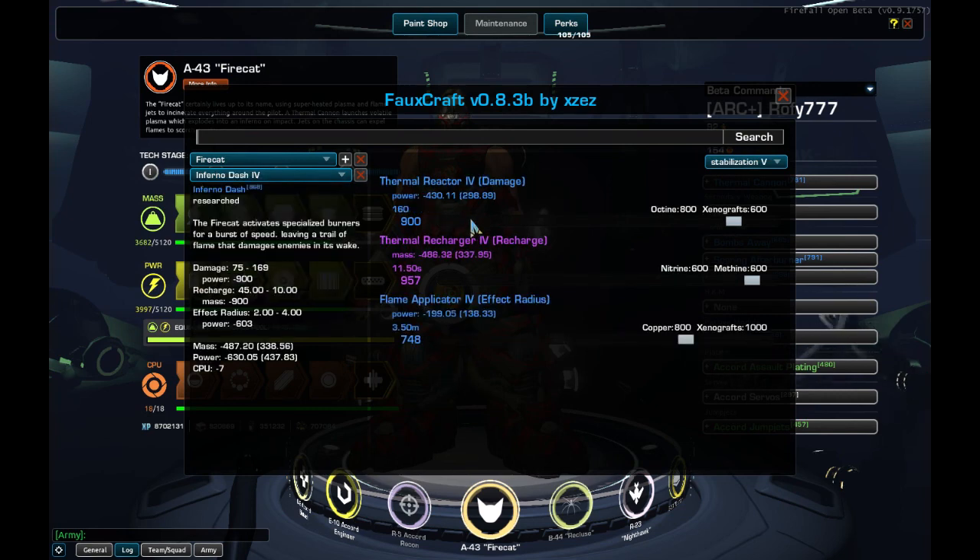Infernal Dash has some nice damage, the same recharge as the Afterburner, and a nice effect radius too. This is a very heavy ability and I use the maximum Stabilization for 5 extra cores.